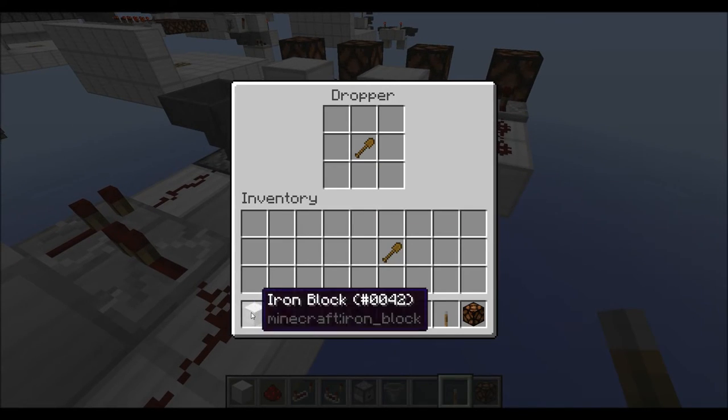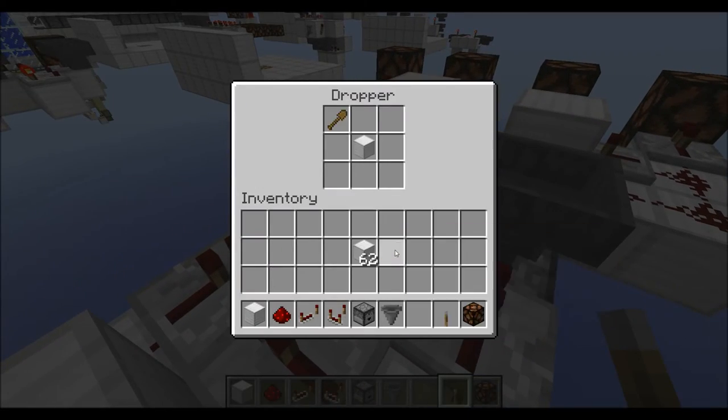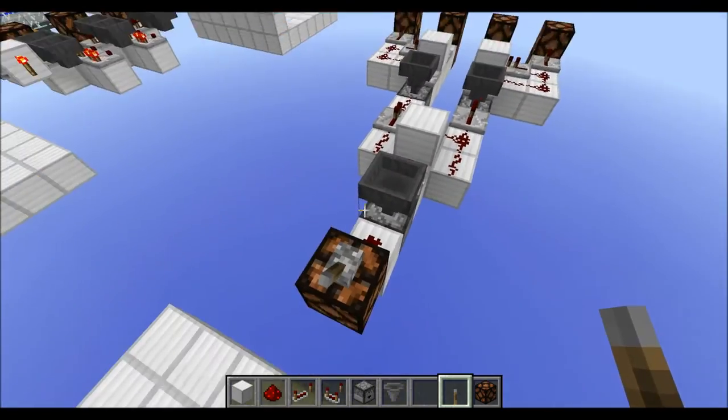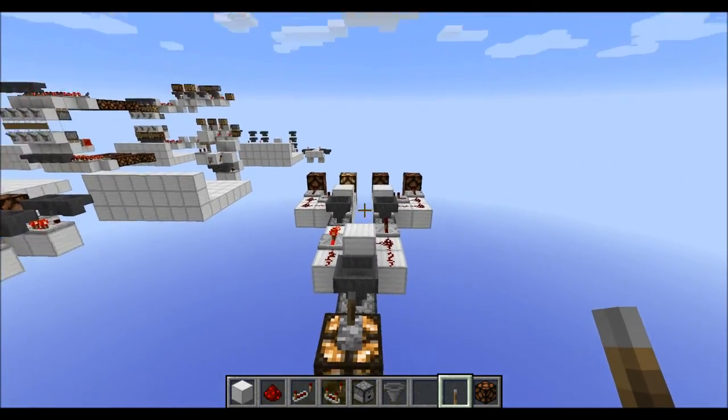Now you will have to put some items into those droppers. So put in a normal item and a non-stackable item, and then, as you can see, you have — in this case — a 2-bit randomizer.